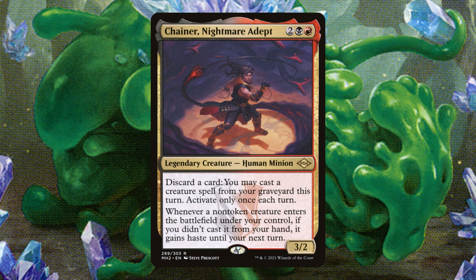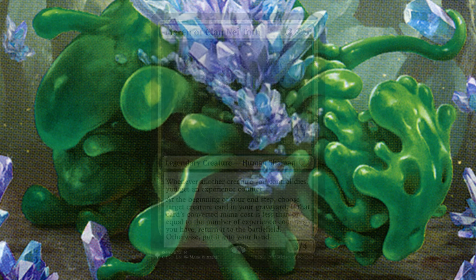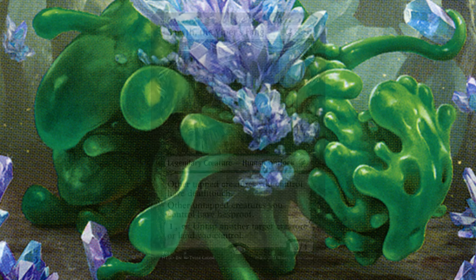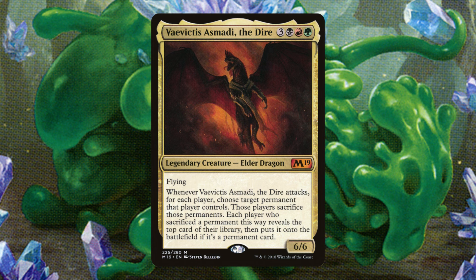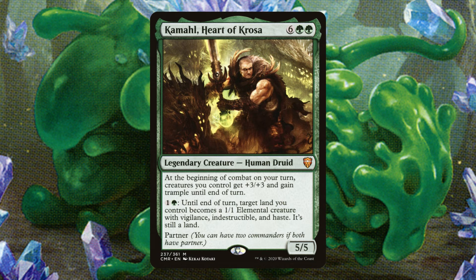Chainer Nightmare Adept is super solid — those big creatures end up in the graveyard and we can cast them from there. Notably, blitz is an alternate casting cost, so we can blitz creatures from our graveyard using Chainer. Marin of Clan Nel Toth lets us return sacrificed creatures to hand or the battlefield for more value. Sarith the Viper's Fang is solid protection since opponents will be gunning for Amori once they understand the deck — if they kill Henzy we can just recast, but Amori will probably just stay dead. Vivictus Asmati the Dire is a pet card that does a lot of work: we exile their best piece, sacrifice one of ours, and get a shot at a giant creature off the top.